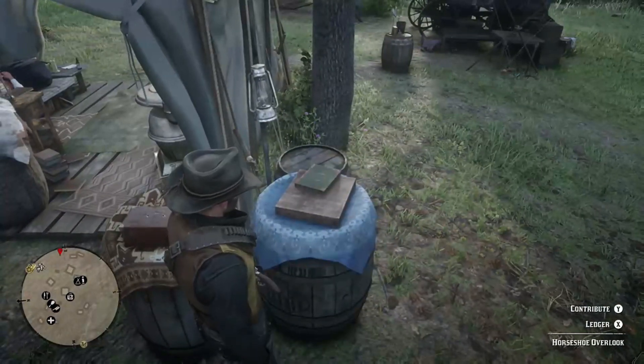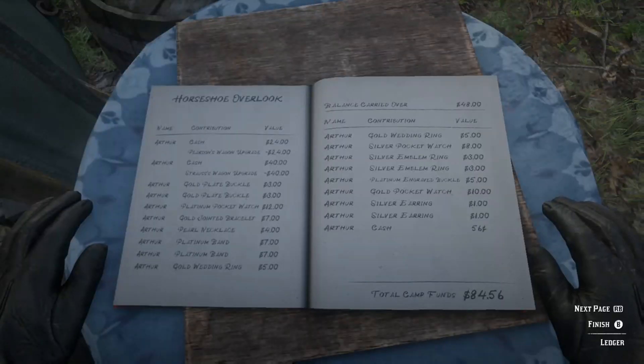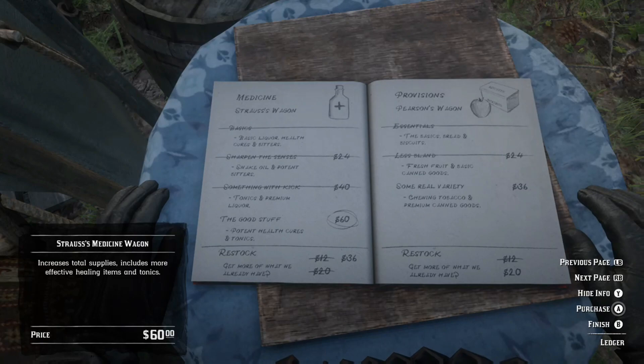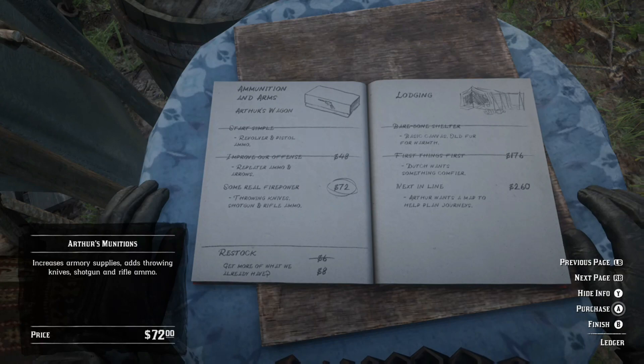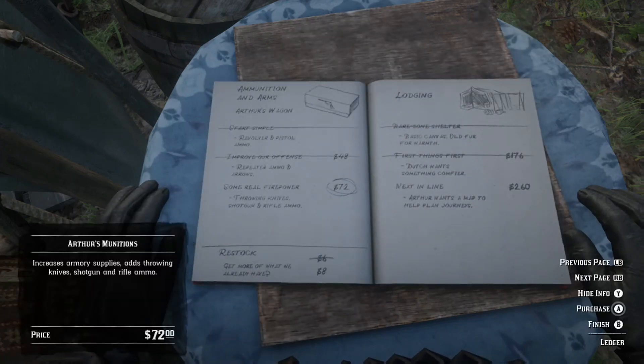To upgrade your camp, go to the ledger. Once at the ledger, you'll need to flip the page and you'll get a page with all the upgrade options. I've already bought a few items so mine will look a little different than yours.